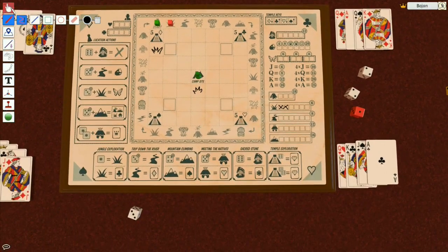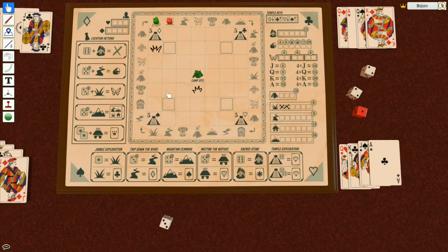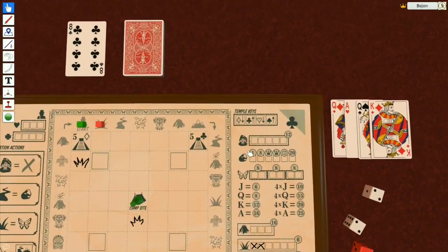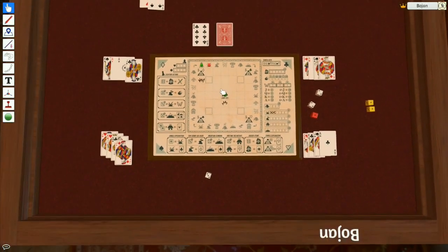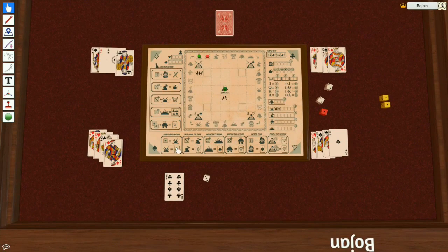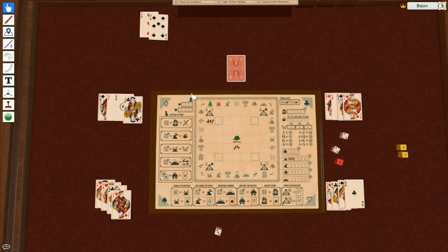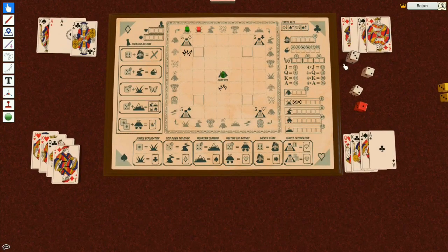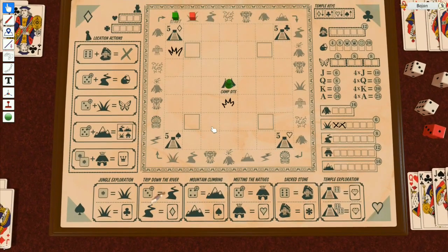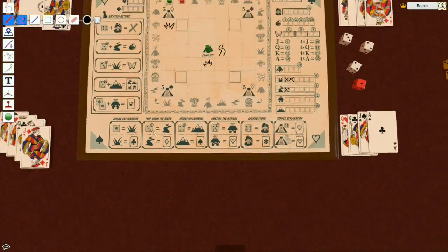I'm gonna use a two to draw another jungle, adjacent orthogonally to my campsite. Another jungle explored, and again I can spend a dice to draw more cards or draw only one. I draw one card — an eight of clubs. Clubs must go from lower to higher card so this would be an ending card in my five-card tableau. I'm gonna keep this, then use the three to draw one river since for the river I need three or more on a dice.